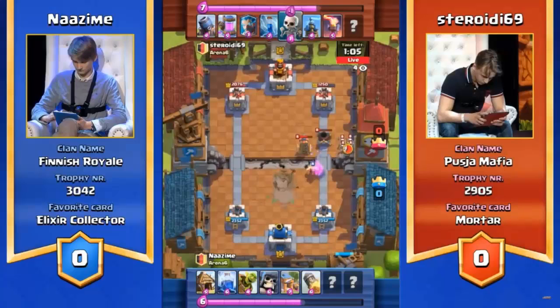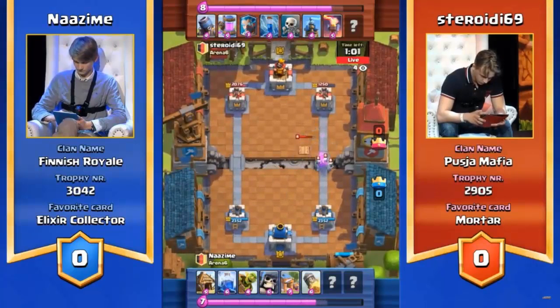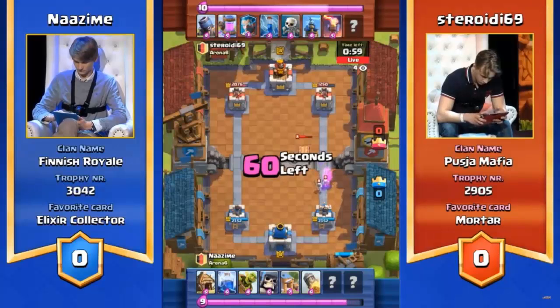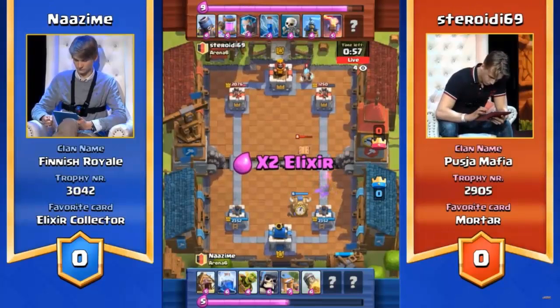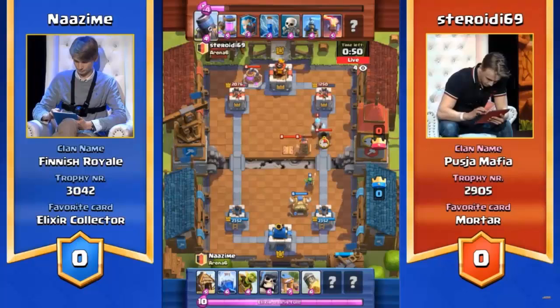But Nazeem is actually playing this really cleverly. This deck is built to counter the mortar. He has the building to distract it, he has the rocket to do guaranteed building damage. All he's doing is stalling out, defeating the mortar, defeating the Tesla Towers. Get rid of the mortar, and his rockets are going to do all the damage he needs. He doesn't need to push — he just needs to destroy the mortar so he can do rocket damage.